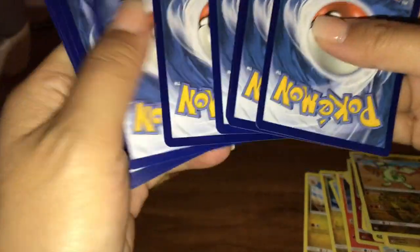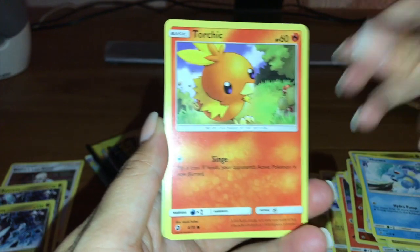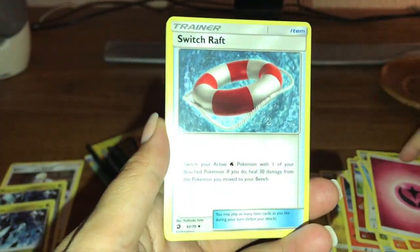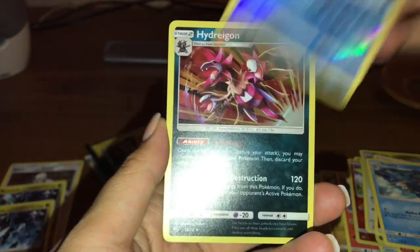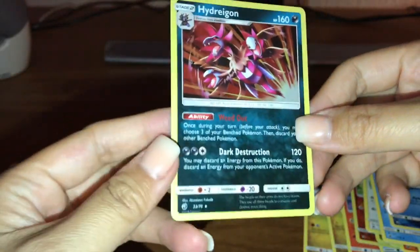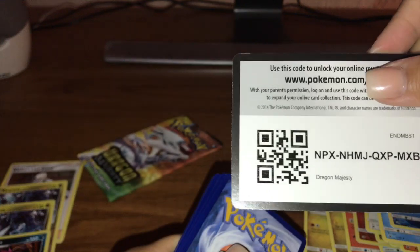I'm really hoping the blister packs aren't too bad. We got a Horsea, Torchic, Whooper, Swablu, Salandit, Fairy Energy, Switch, Raft, Croconaw, Cedra reverse — very cool. And our rare is a Hydreigon holographic — very cool! So we got a different type of holo, which is good — I don't want to keep getting the same holographic, that would be boring.